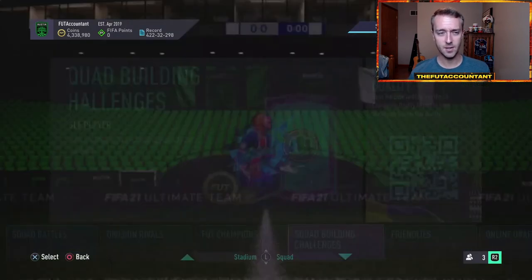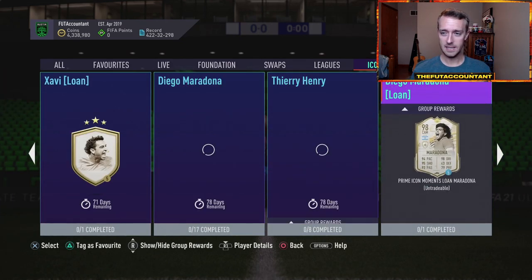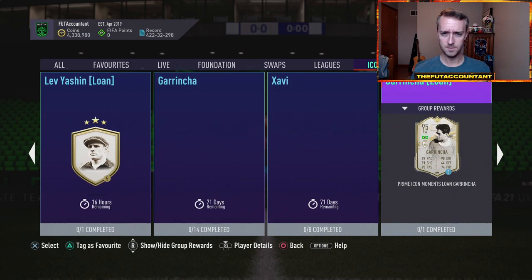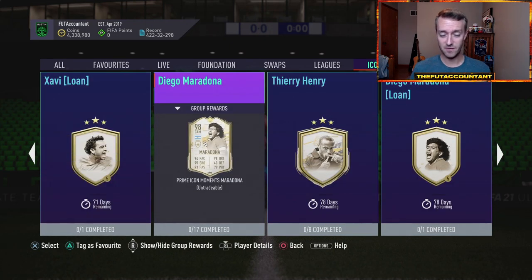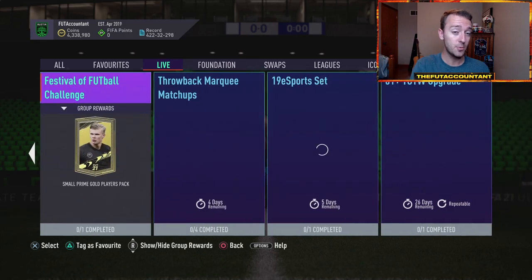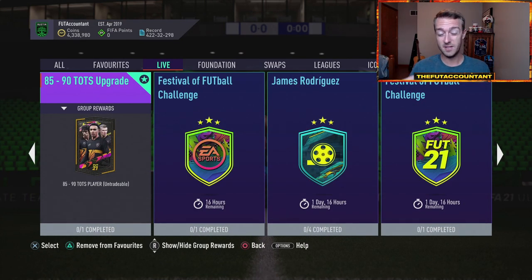We also haven't had icon content in a hot second — we've had a couple SBCs but those have gone away, and icon player upgrades as well. No new ones. The last two were Maradona and Thierry Henry, I believe. We're due a couple more icons. Hopefully they put out more big boy icon SBCs and could release another icon player pick or icon upgrade pack today. I feel like today could be a pretty big day of content. If we do get an icon upgrade, especially a player pick, that would make fodder go up a little bit more too.